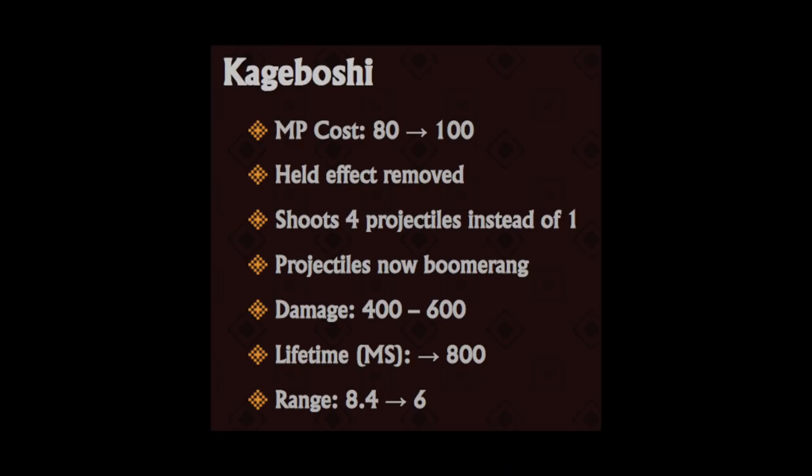Kageboshi, on the other hand, is a radically different item. The MP cost went up a little bit because it's actually good now. The key holding effect is removed. The damage is 400 to 600, and the range is only 6, but we have 4 boomerang piercing projectiles.